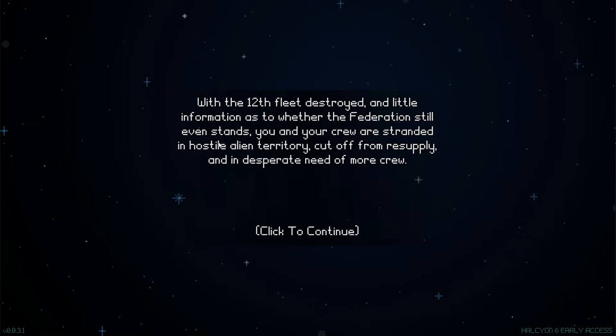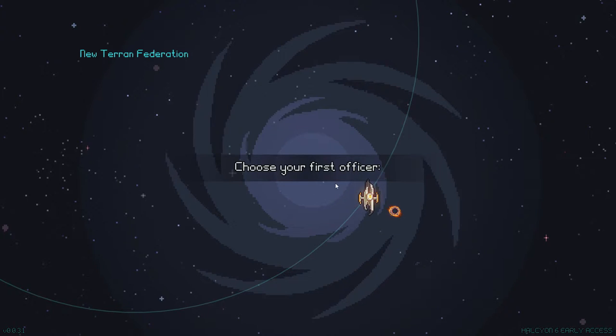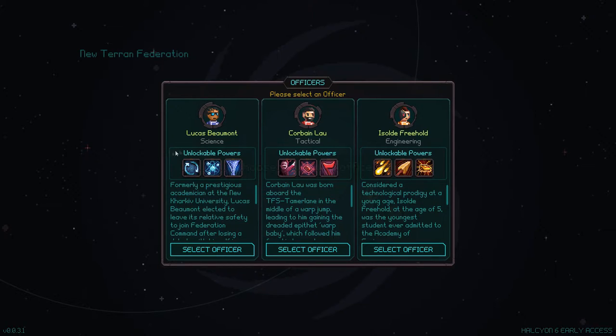With the 12th Fleet destroyed and little information as to whether the Federation still even stands, you and your crew are stranded in hostile alien territory, cut off from resupply and in desperate need of more crew. You have little choice but to try and unlock the power of the station. Meanwhile, enemies may soon catch wind of the Federation's weakness and use that as an opportunity to strike and claim the station for themselves. Choose your first officer! We have some potential choices: Lucas Beaumont, Corbin Lau, and Ishold Freehold.